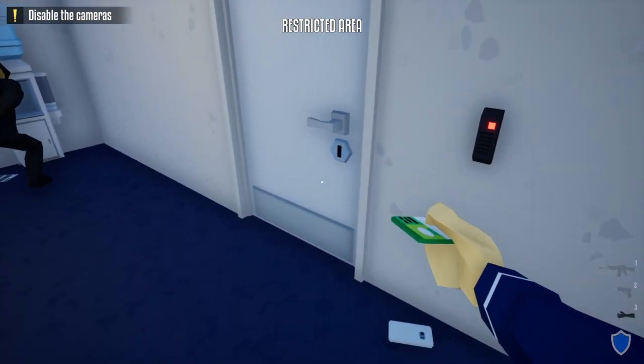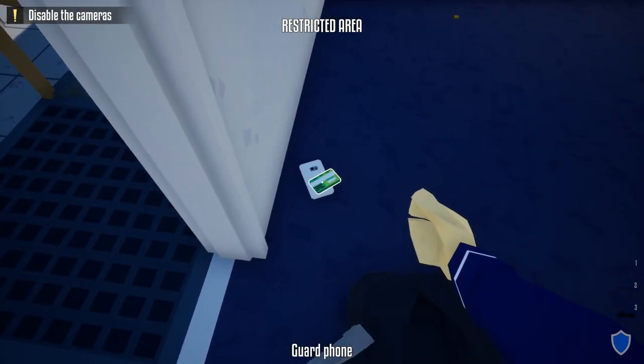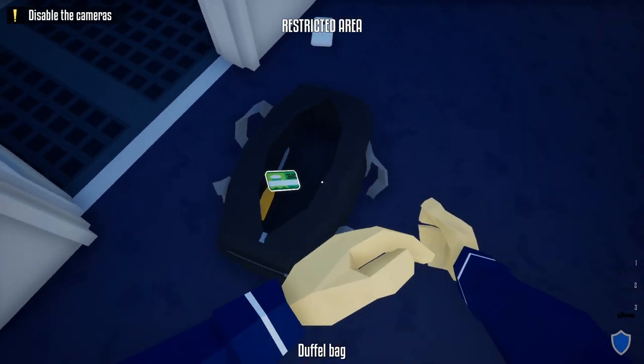Also, since we're on the inside, we're just going to unlock the store, grab our duffel bag, and place the utility keycard inside the duffel bag.